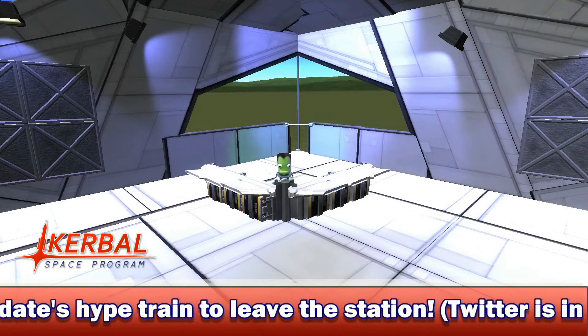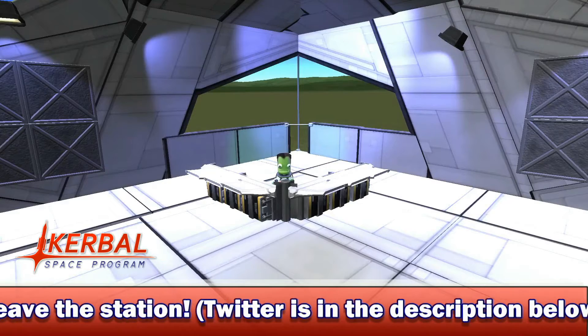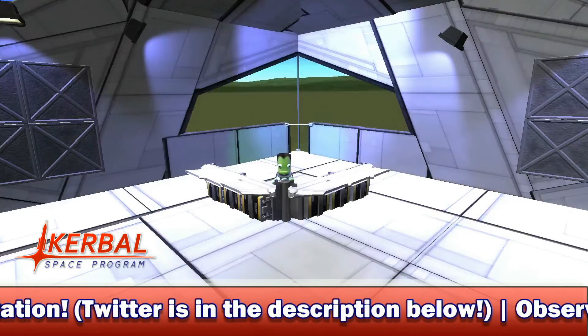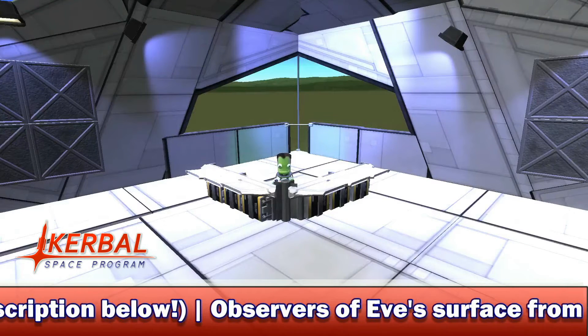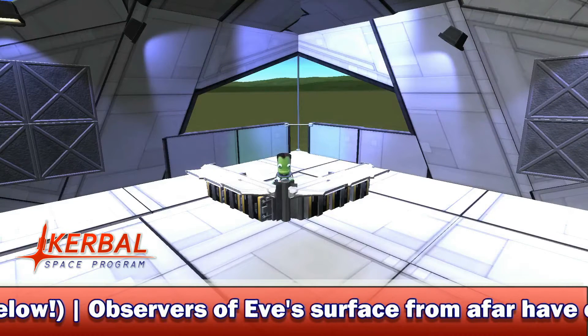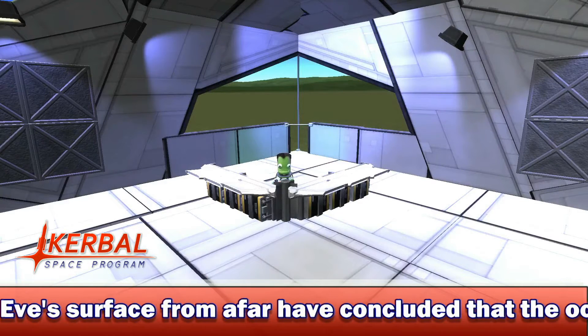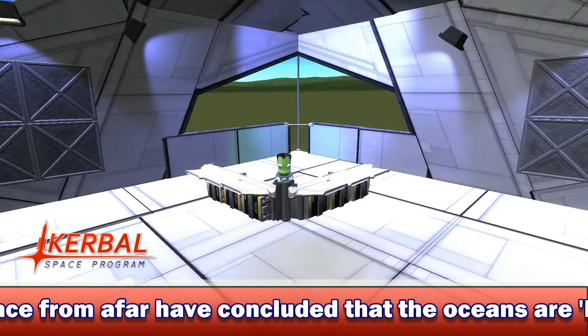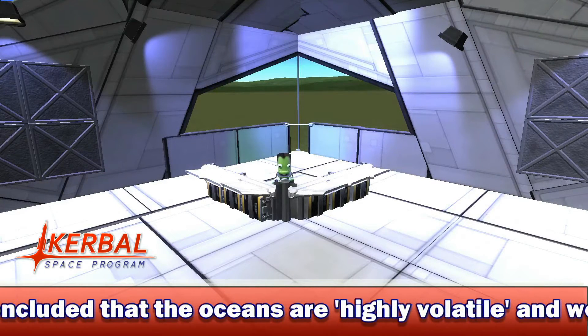We have had some awesome stories come out this week about 1.0, including stock fairings, which I shall go over in a second. But first, let's cover this new resources screenshot. Without further ado, let's take a look at this new screenshot which reveals the GUI for the all new resources system. This time, it is finally completed.